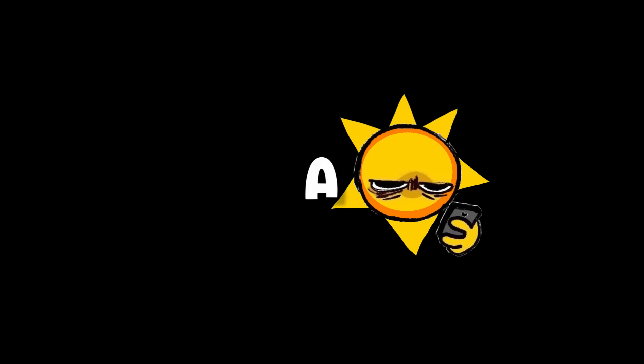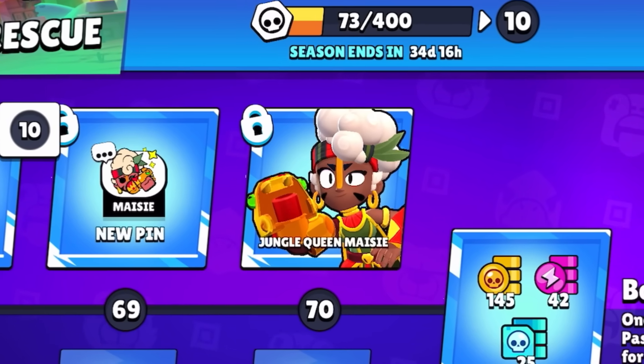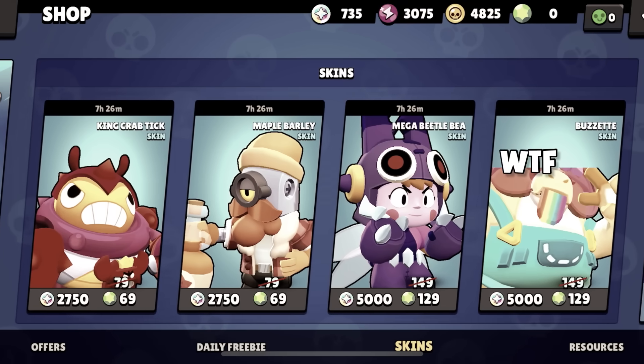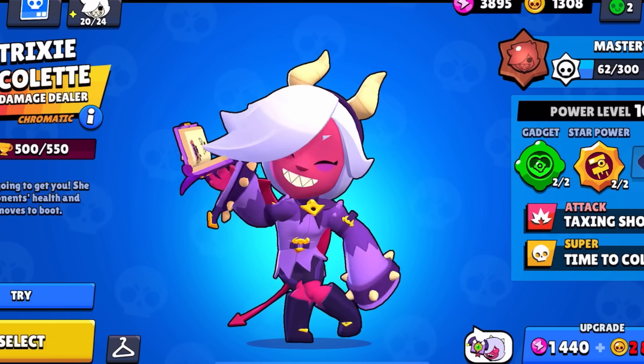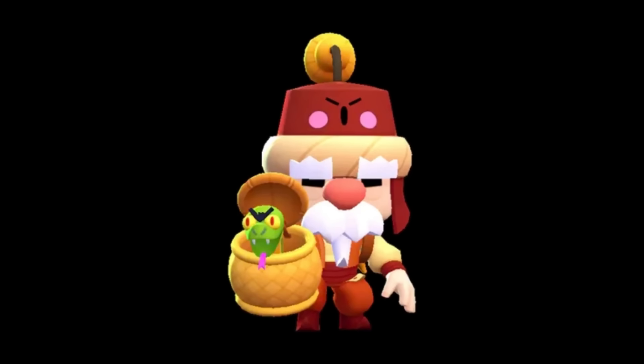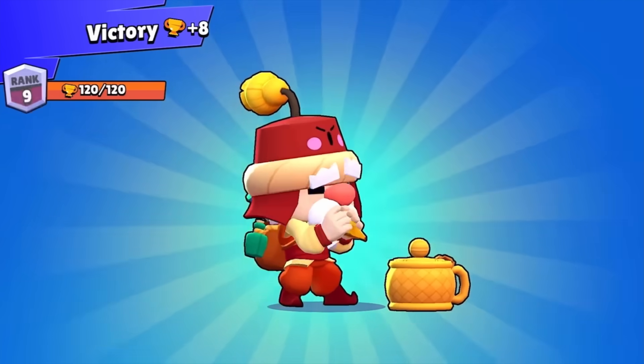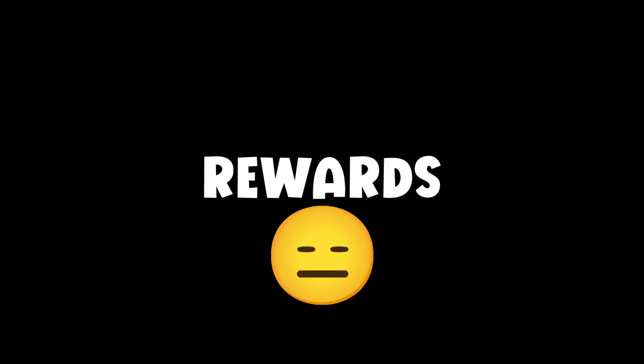If you have all of them, then that's a red flag. These are the tier 70 skins on the Brawl Pass. What makes them so unique is that they'll never be available again in the shop, so these are insanely exclusive — especially if you have the Gale one. The Brawl Pass was super trash at first, so this just shows you paid $10 for bad rewards.